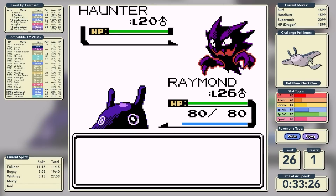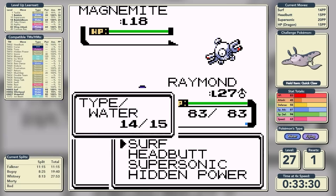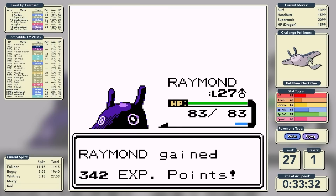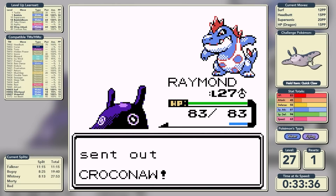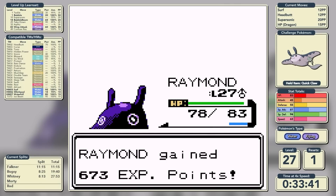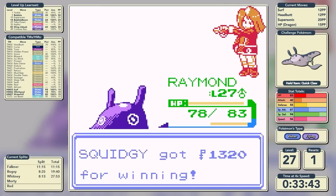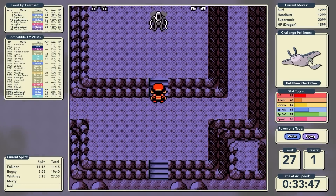We take on the rival for the third time. He's got a Haunter that goes down in one shot, then Magnemite which doesn't even get a chance to attack as we Surf all over it. We do the same on Zubat, and then get a critical hit flinching Headbutt on the Croconaw turn one, knocking it out a couple of Headbutts later. An incredibly smooth Rival 3 at a time of 33 minutes and 47 seconds.